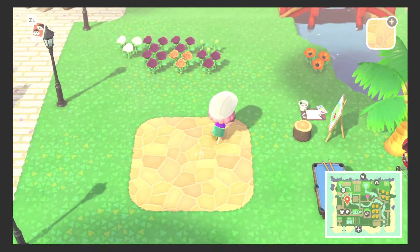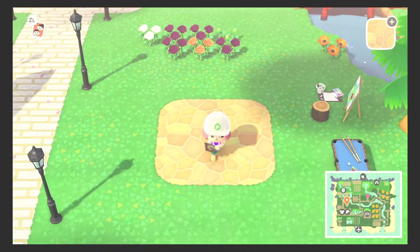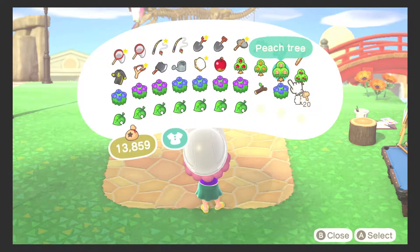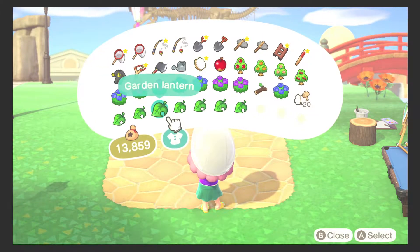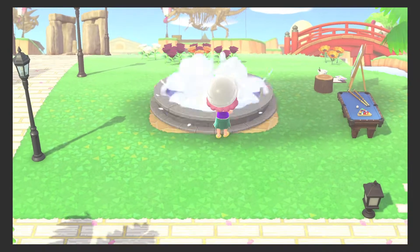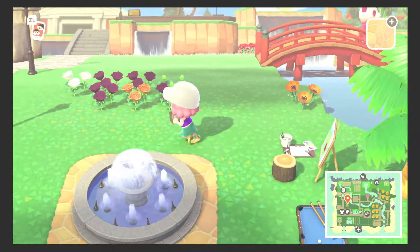And once we're done with that, we can place down our fountain. Just make sure that everything is centered where you want it to be. And fountain — perfect! Looks good to me.